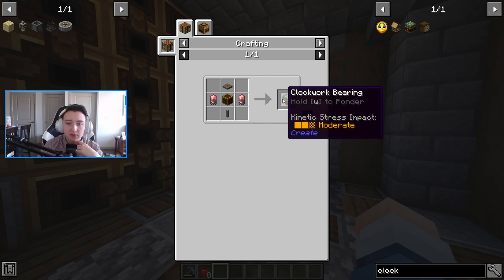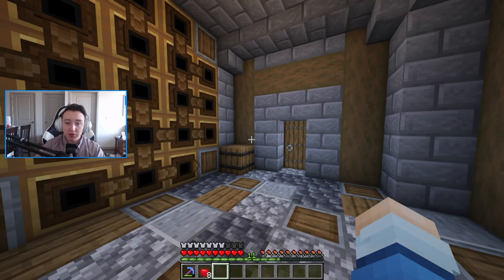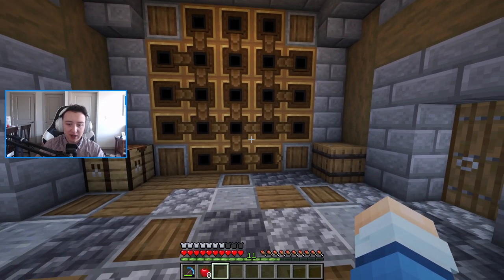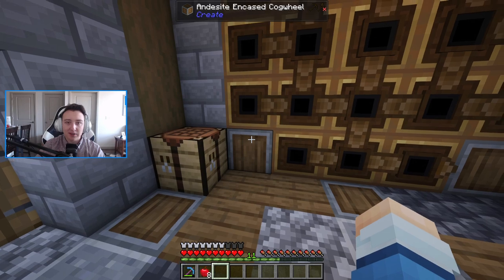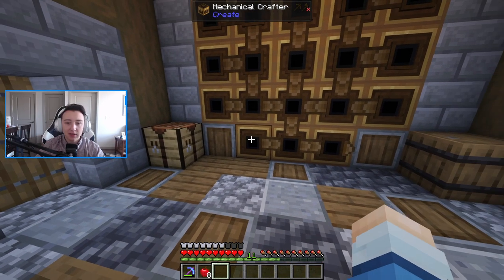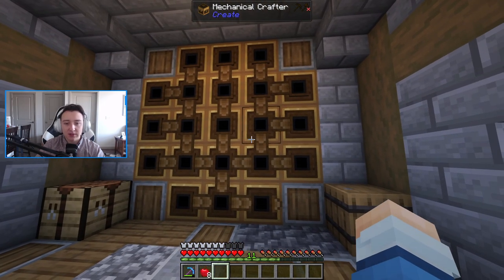Basically, with a clockwork bearing you attach blocks to it with a little bit of glue, and from there you can make a working clock out of any blocks you want — which is pretty cool. Inside here, as you can see, are our gigantic mechanical crafters, which are also hidden-powered. This andesite encased cogwheel is covering the cogwheel, which is running and powering this mechanical crafter setup.